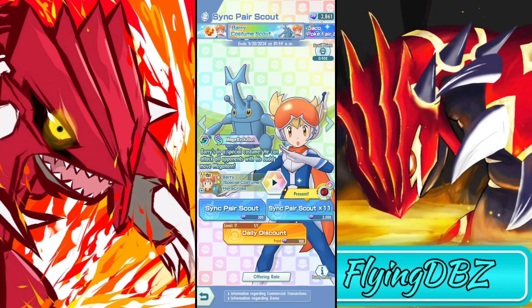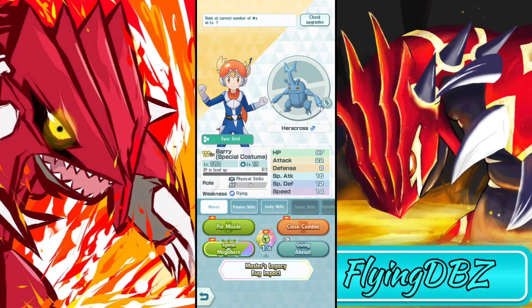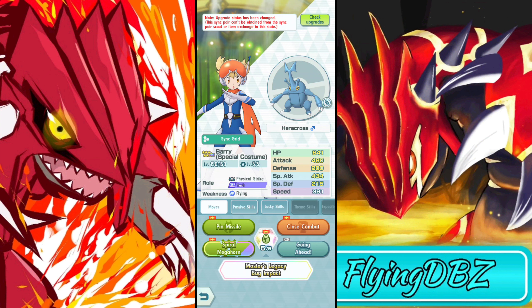Alright guys, we're back with another Pokemon Masters video and we got Mega Heracross here along with Barry the costume scout. I'm just gonna get right into it — they are super good, they are really good. They're gonna be the new bug type striker, so let's get right into it. Let's move their stats all the way to the max right away so we can see what they have to offer.